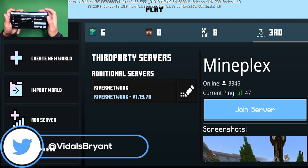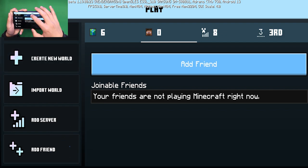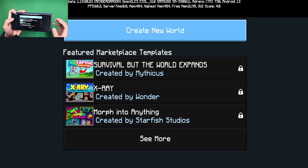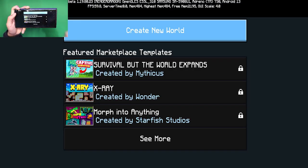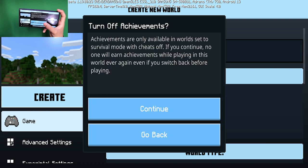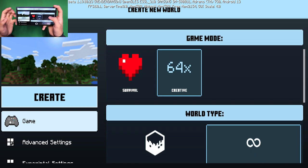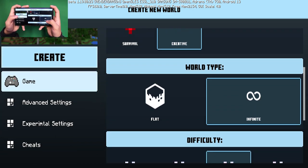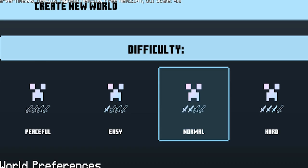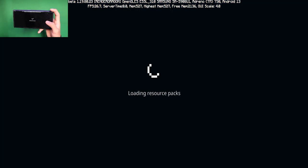From here you can go ahead and select what servers you want. You can play with your friends right over here, and over here is just for a regular world. It even highlights certain buttons for you, which is pretty sick. They completely changed the entire UI — they have icons for survival mode and creative mode, which is pretty unique. You can choose between flat world, and even the difficulties have their own icons.